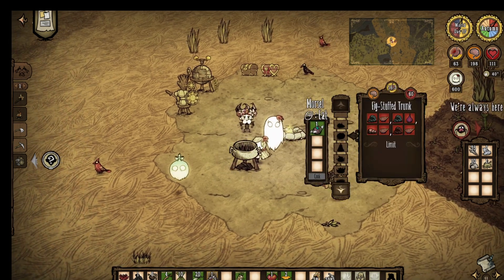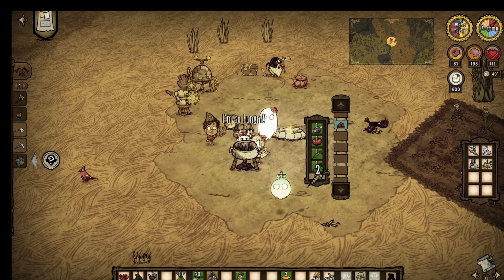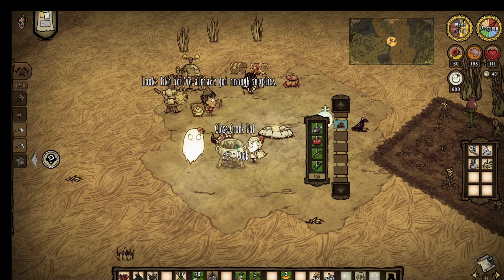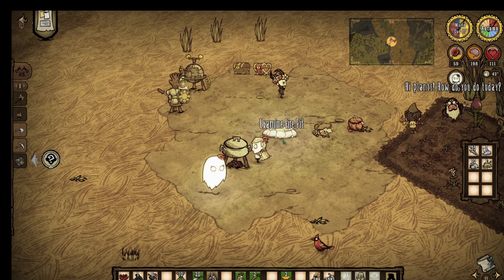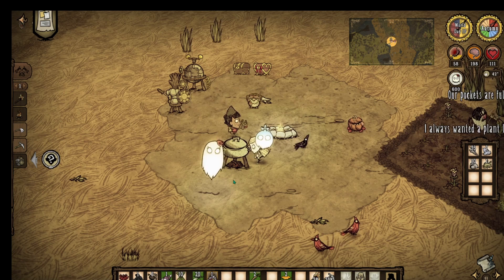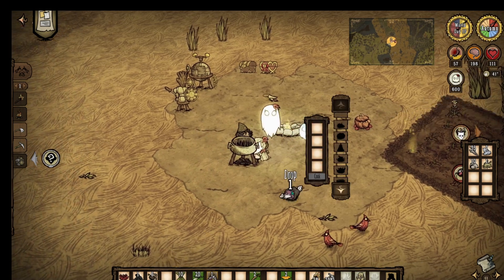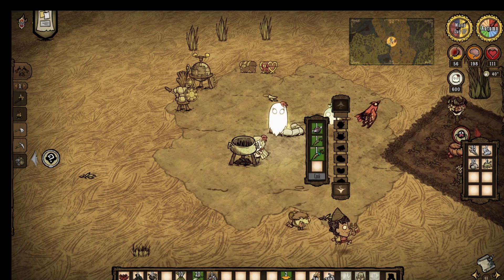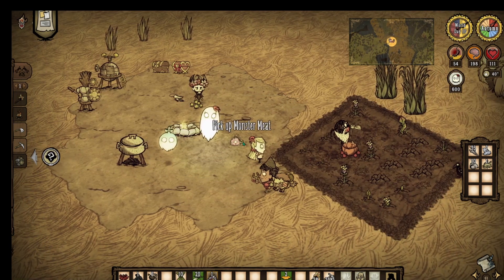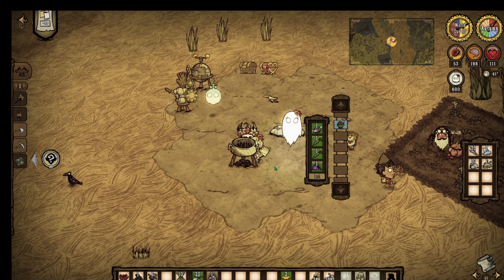Seeds are available. One player's hunger is critically low at seven — they've been busy doing things. Food is distributed, including stingers and bone shards for crafting. Someone is messing with the cooking pot. Monster meat is requested and shared. They need more monster meat to tame Wobby — they should keep spider webs up and not destroy spider homes.